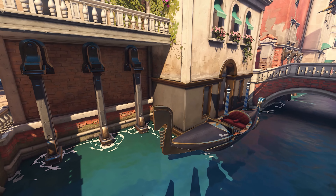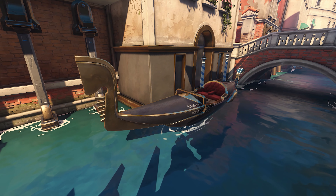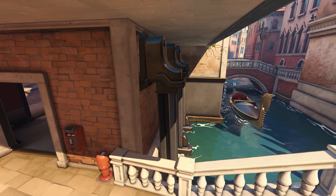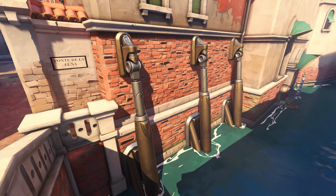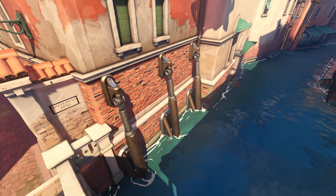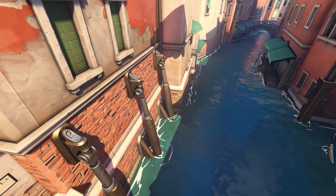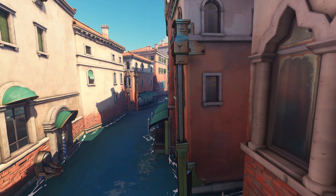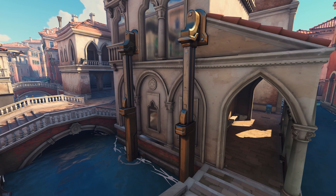Some other quick details worth pointing out: there's a gondola hovering here, and we'll see quite a few of these over the course of Rialto, many piloted by little omnic gondoliers — some of my favorite details on this map. We can also immediately see an interesting architectural structure: steel support beams holding up many of the buildings. They come in various shapes and forms, and these are semi-futuristic replications of the actual support structures keeping real-life Venice afloat. I love that this detail emulates real Venice while giving it a futuristic, sci-fi twist.